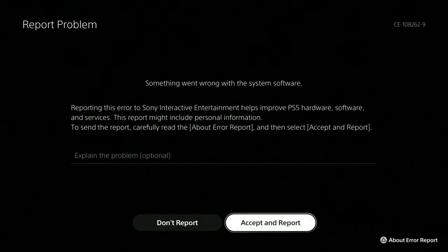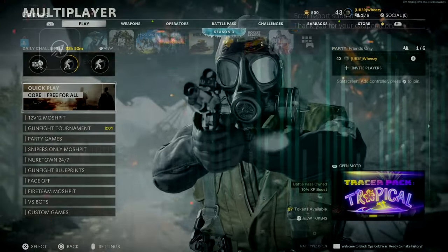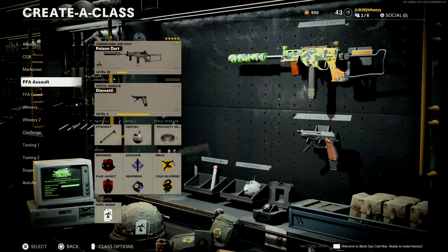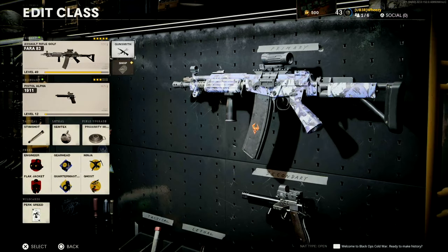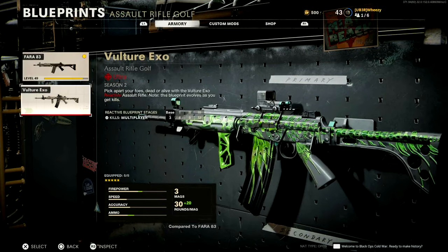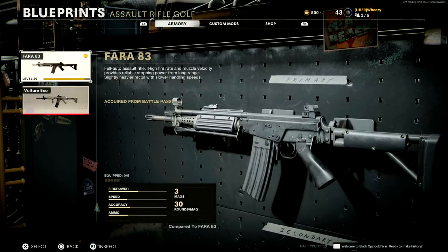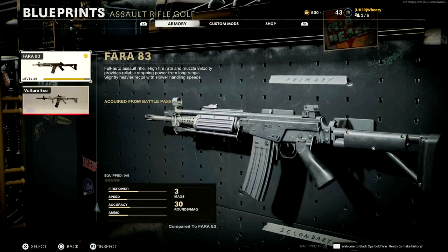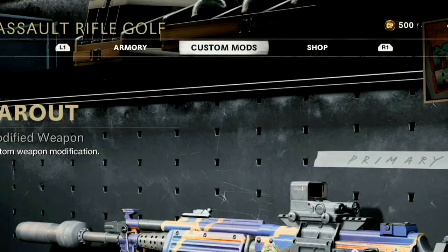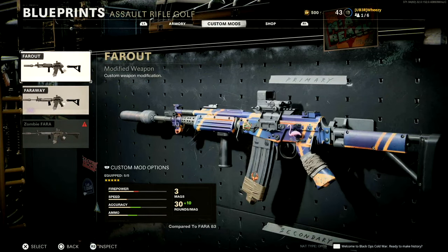Let's walk through how they have finally, six, seven months later, patched in the ability to save custom loadouts. We'll just go down here and grab a Wheezy loadout. When you click on the weapon now, you can pull up the weapon shop here. You've got your normal blueprints from the shop, but if you look at the top now, there's this tab for custom mods where you can actually use saved loadouts.